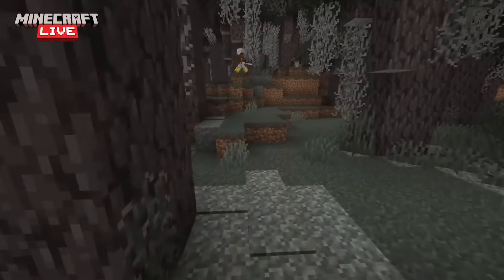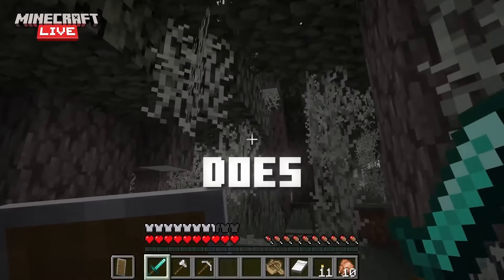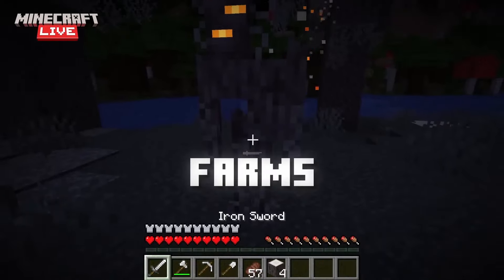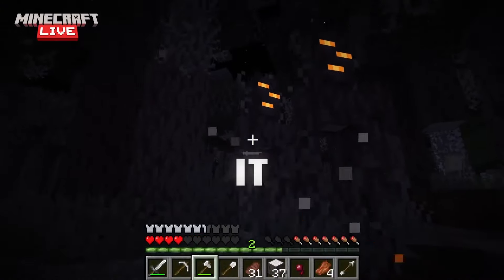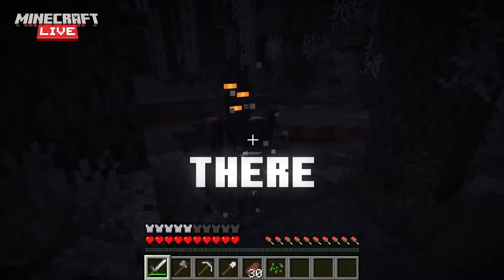After you've been there once, there will be no reason to go to the pale garden again. Yes, it has the creaking in the biome, but what does it do other than being something new to try out? It doesn't drop anything, it has no use in any farms, it can't be tamed, it can't be a pet. You probably can bring it with you if you take the creaking heart, but it still has no use except for just being there.